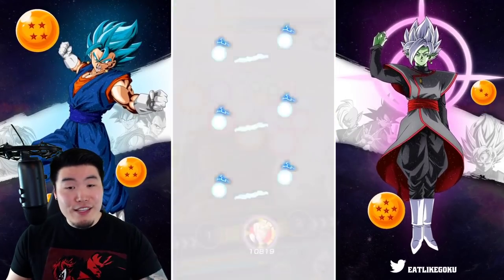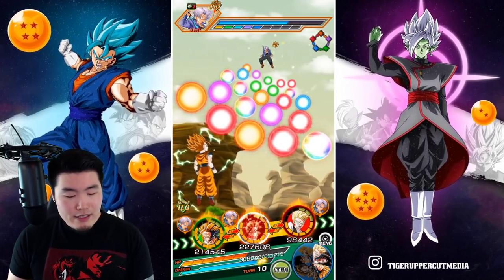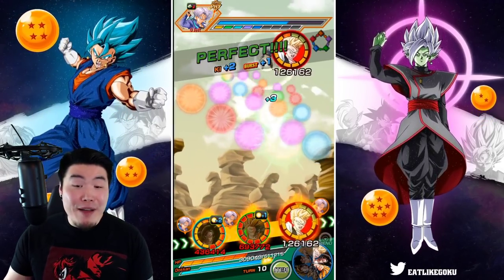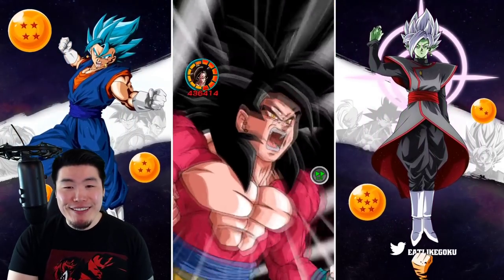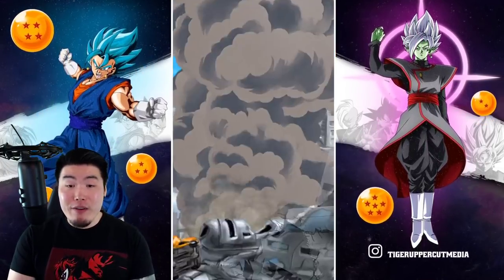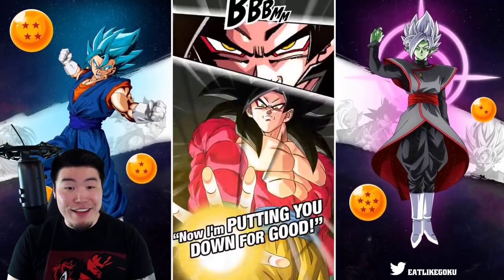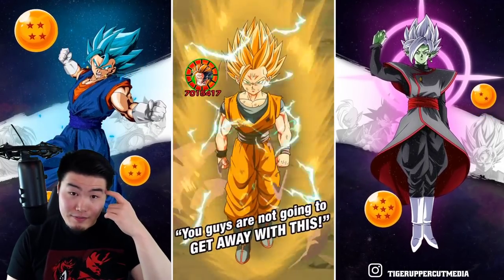I messed up my Vegeta and there's nothing I could do about it. This Goku though, I was able to fix because I had a bunch of extra Kaioken Gokus lying around. But even though I managed to fix him, it still doesn't really matter because we're not getting additionals. I bet if I wasn't recording, this guy would be additional attacking and additional supering every single turn. But right now because the cameras are on, he's just like — nah, I don't feel like it. I got stage fright or something.